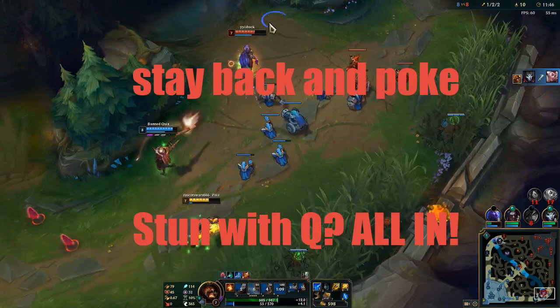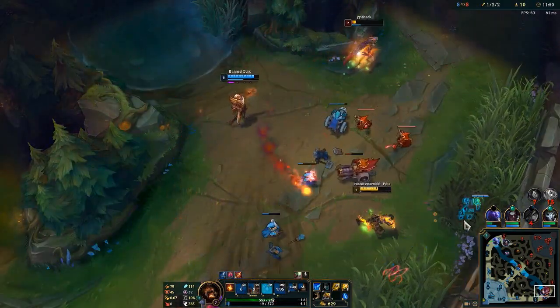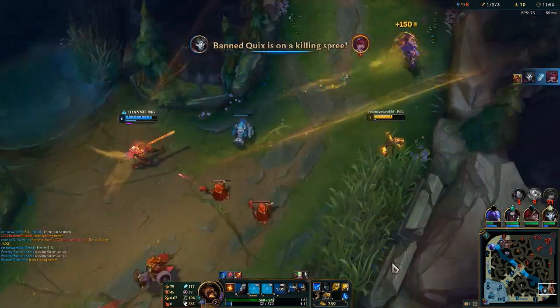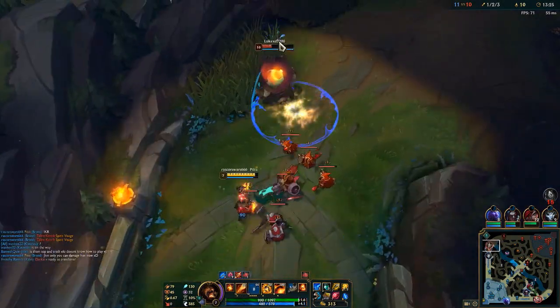In lane phase, you want to look to poke with W and all-in someone when you see a good opportunity for a stun. Usually in the early game, when you manage to proc your passive and ignite them, you're going to force at least two summoner spells, or you get a kill — or in the best case scenario, both.